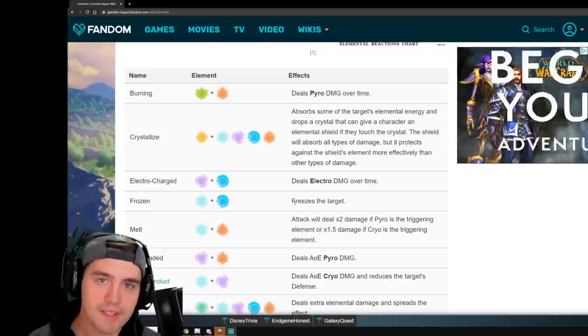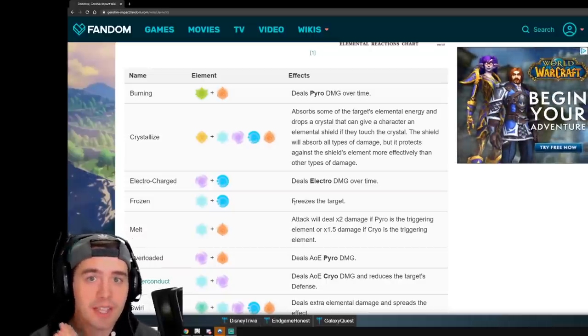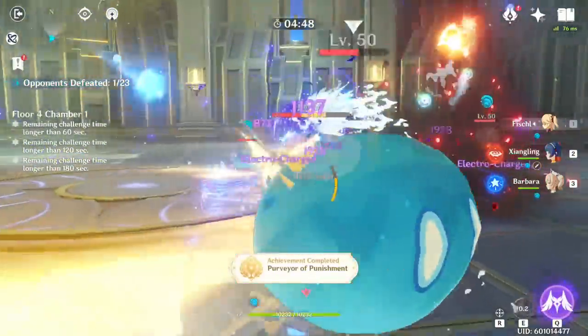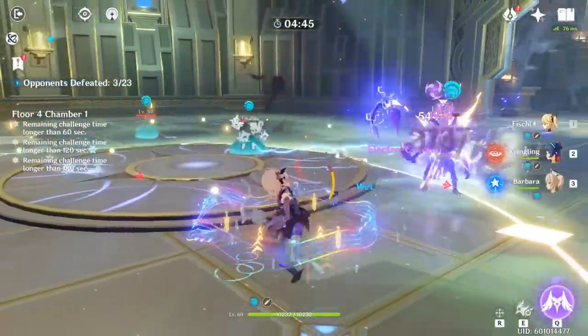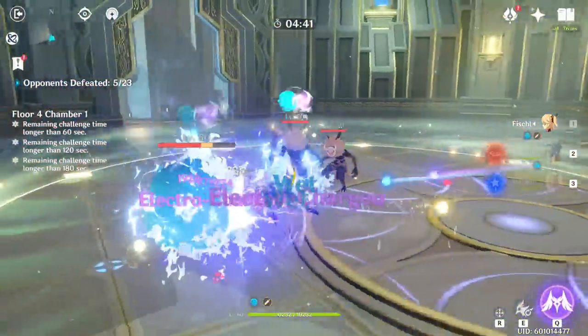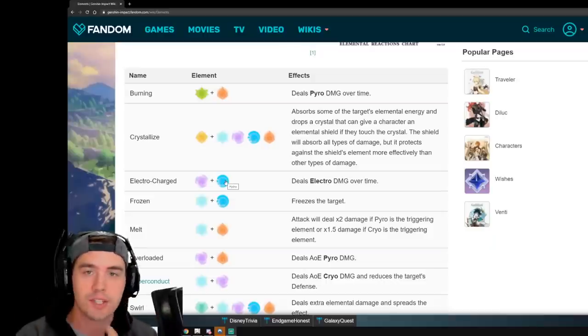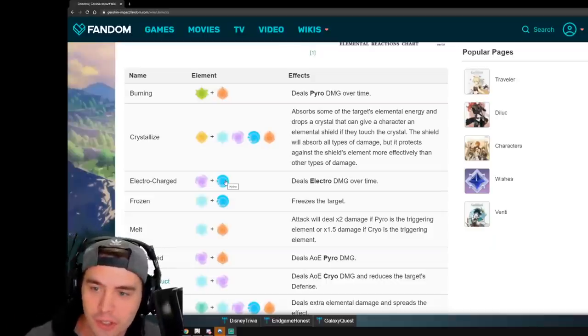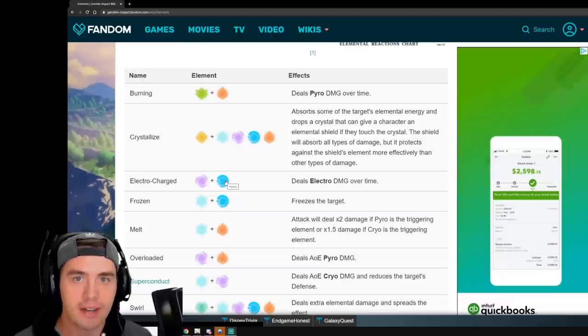One of the reasons why this team is so good is because of the elemental reactions you can do. By mixing electricity and water, you get electro damage over time that chains. The electrocharged effect is insane if you have big clumps of enemies, and it will continually chain. If you're fighting water enemies, you can automatically proc it with Fischl, but by adding Barbara in, you have both of those available.